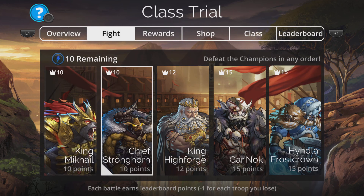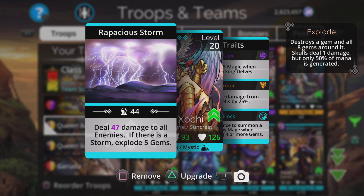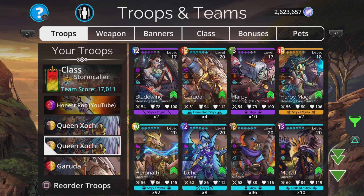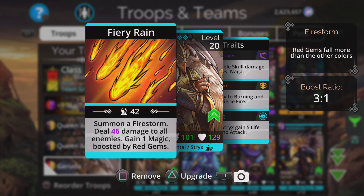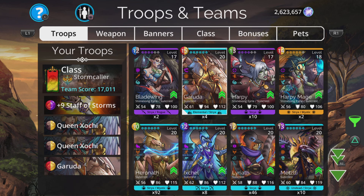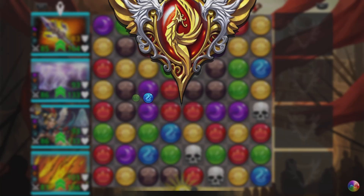One thing to note is there is a weapon at Tier 5, which is quite expensive and will cost you a lot of Gems, but there's no need to actually buy it. This is exactly the same weapon you get when you get 250 class wins in Stormcaller. You'll get this weapon for free when you've done that, so no need to go spending your hard-earned Gems on this weapon.